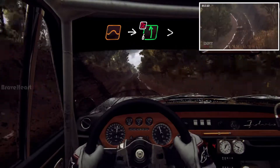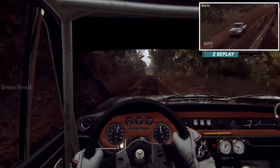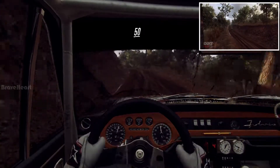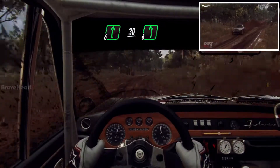Flat jump, into 6 left long, tightens don't cut through Gate. 50. 6 right to the Crest, 30. 6 left.